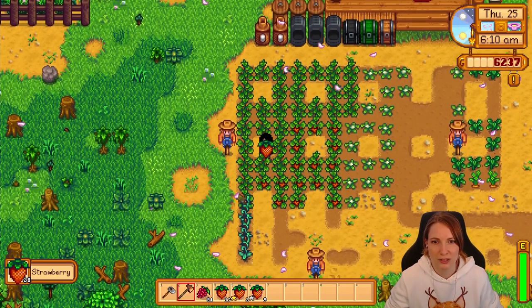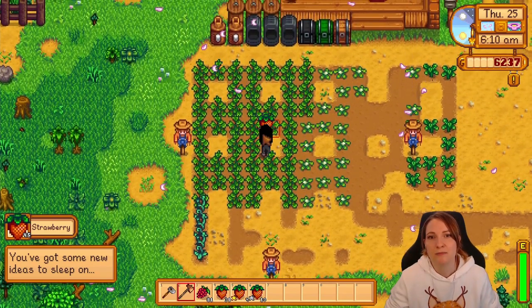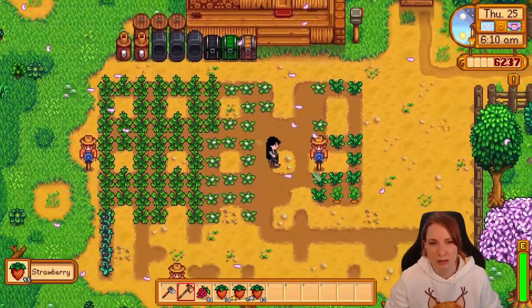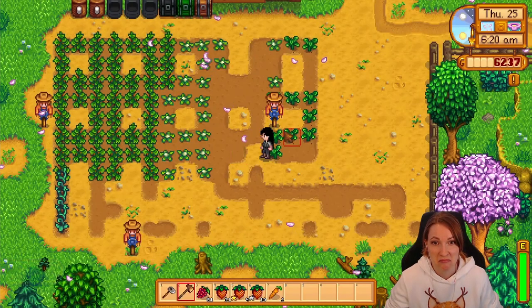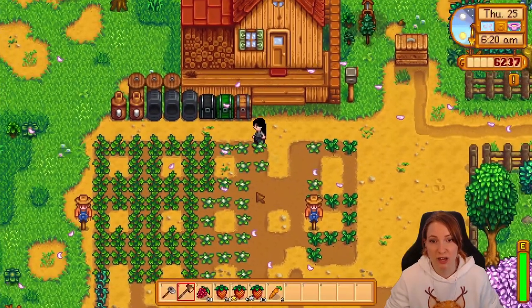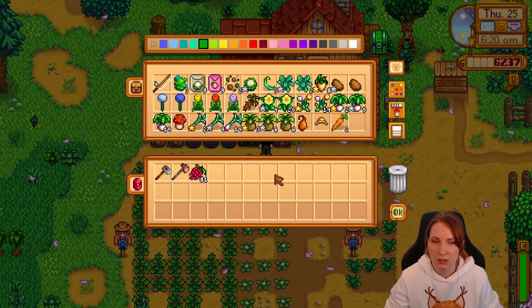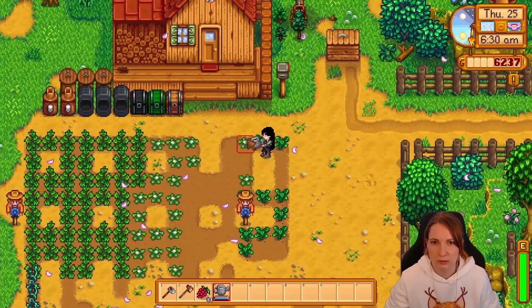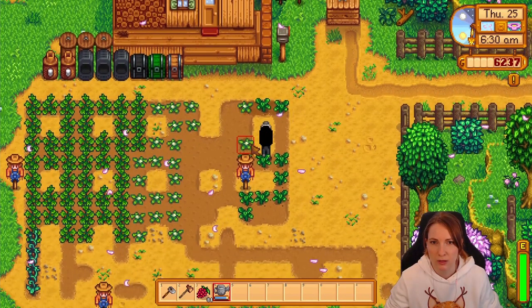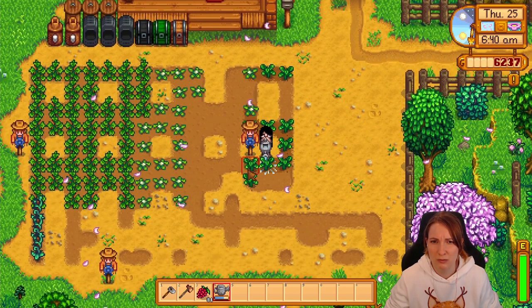Did I not get any more cauliflowers this season? I'm pretty sure I usually have more than that. Sprinkler time! Also the carrots are done. They're carrots — makes for a great snack. 75 energy? Well, I got my strawberries there. Alright, watering. It's only tomorrow that I'll figure out what I need for the sprinklers, but we should be able to get them for summer so we don't have to spend as much time with this.